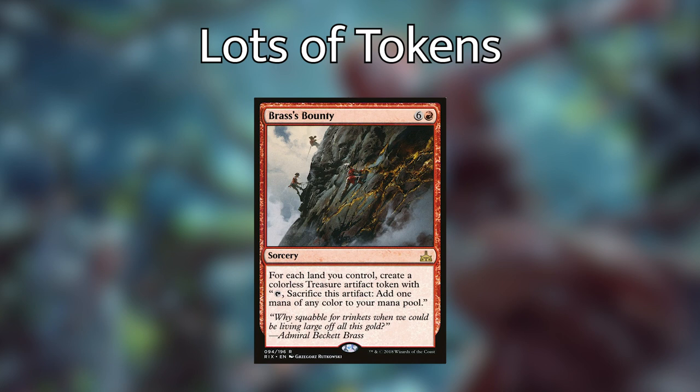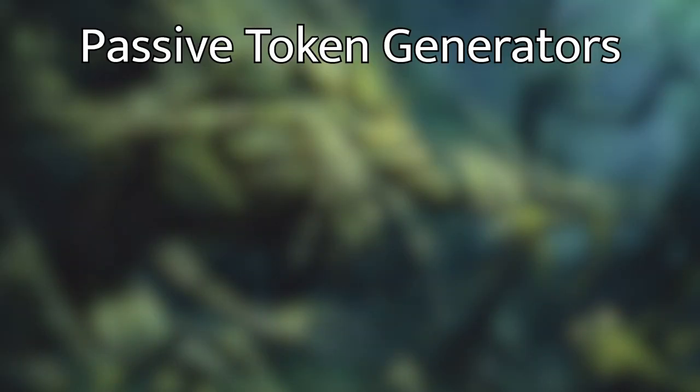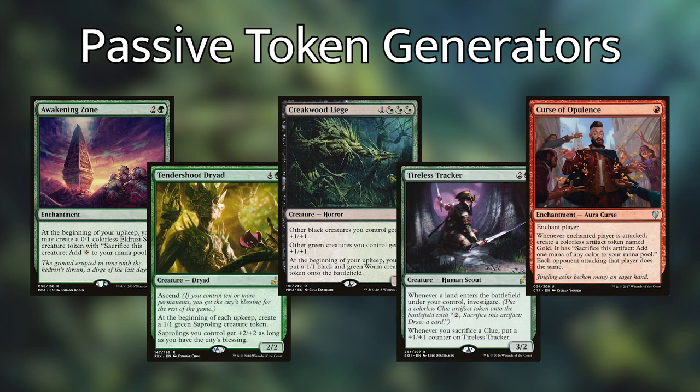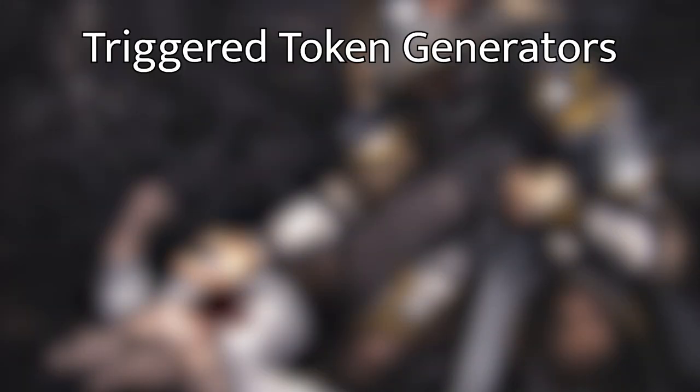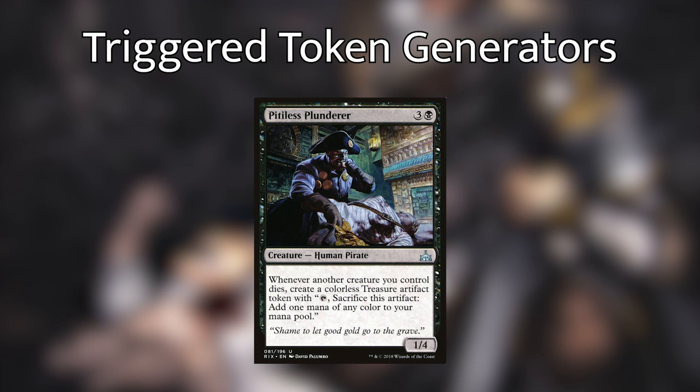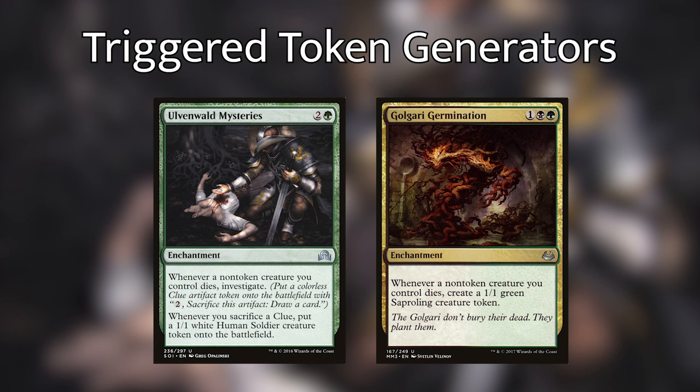Let's go over the ways we have of making an incremental, steady amount of tokens. We have Awakening Zone, Tendershoot Dryad, Creakwood Liege, Tireless Tracker, and Curse of Opulence — all of these cards will be making at least one token every turn, more often than not. We also have some ways of manipulating how many tokens these can produce. Pawn of Ulamog triggers every time a non-token creature we control dies, making a 0/1 Eldrazi spawn we can tap and sacrifice to add a colorless mana. Pitiless Plunderer says whenever another creature you control dies, we make a treasure token — and treasures in this deck get absurd because we're sacrificing them for mana and drawing a card with Korvold. Then we have Ulvenwald Mysteries and Golgari Germination, which both make a steady amount of tokens throughout the game.